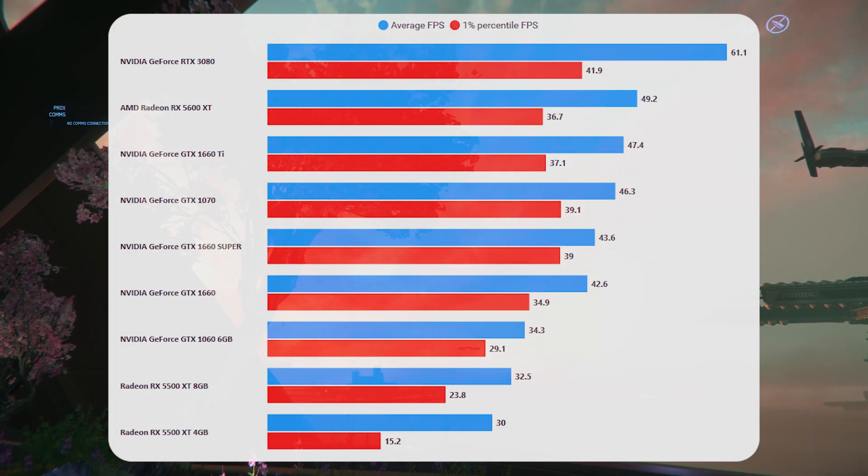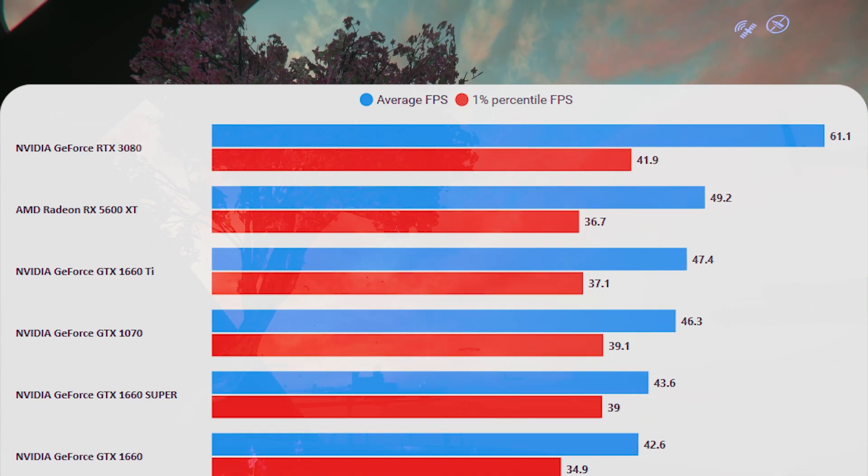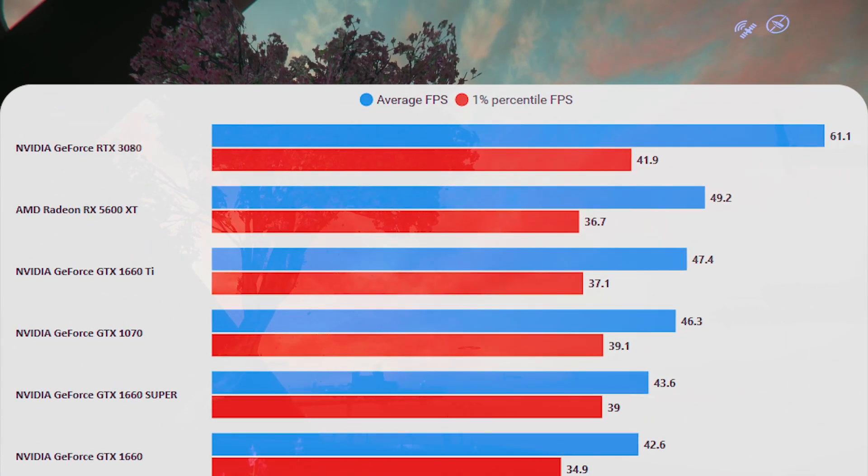Everything's at 1080p and we are GPU bound in all of these results. Starting off with Horizon, this is kind of what you'd expect from this card — it should in theory be at the top of the tree compared to all these other graphics cards, and it is in most games. I did some research and saw that some CryEngine games in the past did favour NVIDIA cards, so AMD was slightly behind.